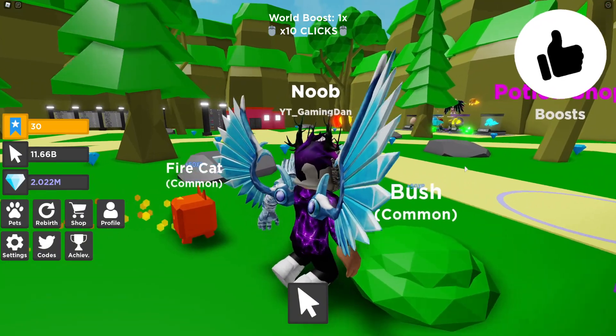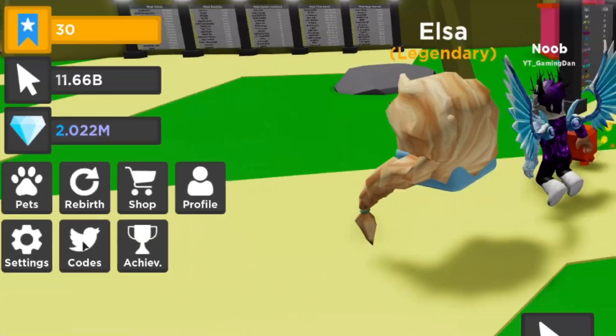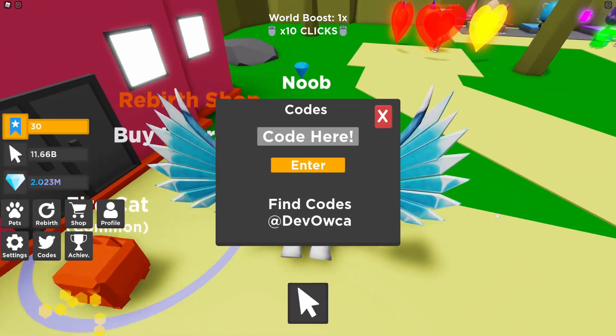If you're playing Topping Legends and want to claim codes, go to the left where it says Codes and click on that. Then enter the code when the input comes up. These codes are in no particular order, so let's just get into it now.